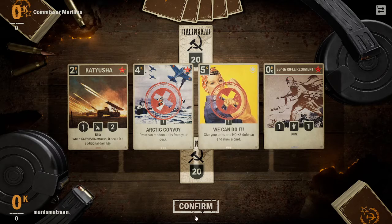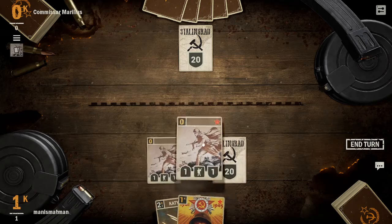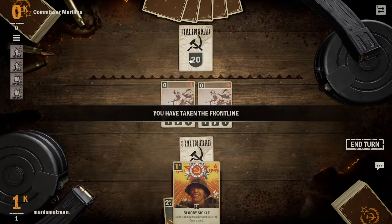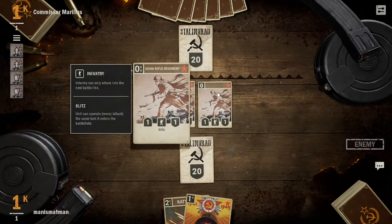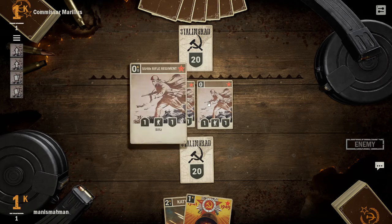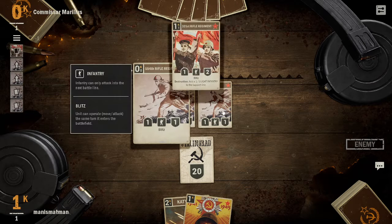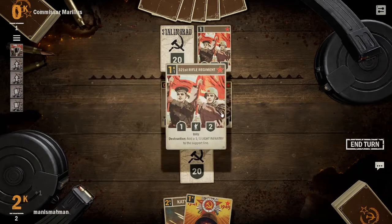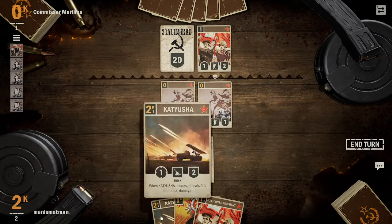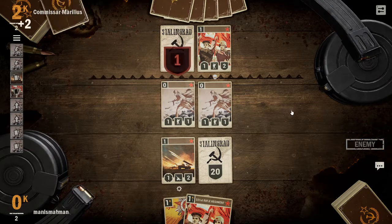Nice cards — they are zero cost, zero action cost. Action cost is the top left of the card, and there's attack and defense. So it's a zero cost blitz — blitz means you can move and attack first turn. These cards are just cards to quickly get a line advantage in the front line.